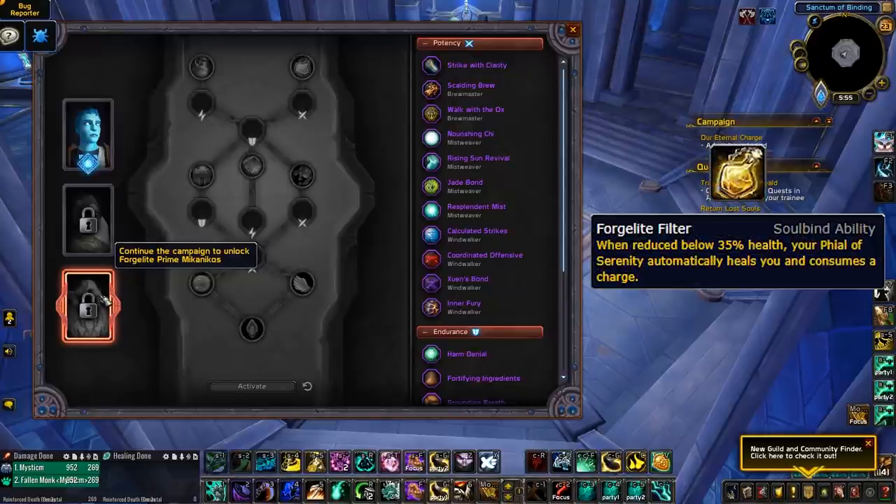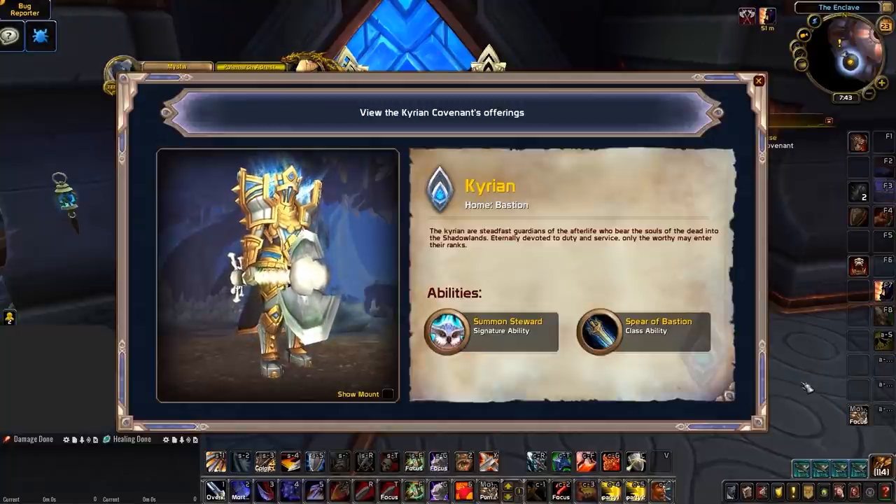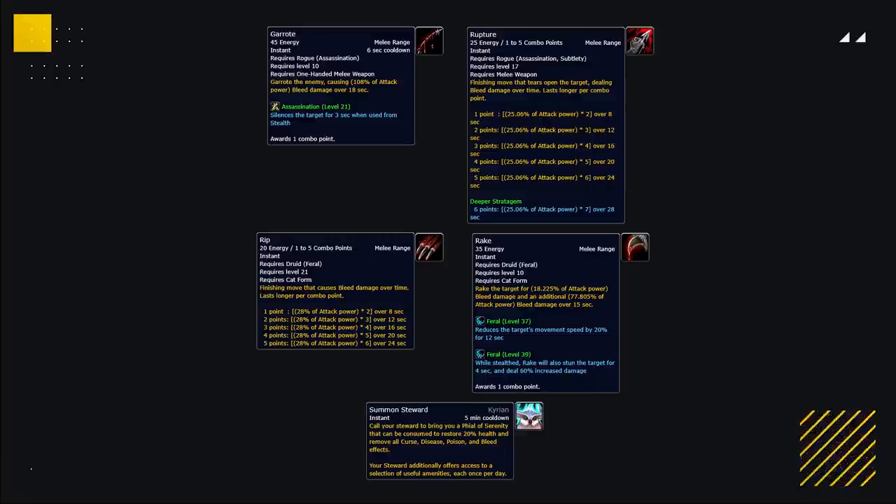And finally, we have Forge Light Filter, which simply causes your Vial to automatically proc and heal you whenever you're reduced below 35% health. This one is not really comparable in strength to the healing increase from Vial of Patience, so it would not be recommended in most cases. Which classes will benefit the most from picking the Kyrian as their Covenant and gaining access to Summon Steward? Well, without thinking twice, classes with low or no self-healing will definitely have the most to gain from this signature ability. Think Warriors and even Mages who lost Temporal Shield and Hunters who only have a heal on a long cooldown. These classes, which already have a decent defensive toolkit but lack strong self-healing, could rise to the top if they gain access to the strong and consistent self-healing provided by the Kyrian. Classes that also struggle when being trained by Rogues or Ferals could benefit from this, as it will help them alleviate the pressure from the bleed effects. Historically, Shamans have suffered when being trained by Rogues, as have Warlocks, although not to the same extent. Other Rogues and Ferals could also benefit from this to help them when being trained by themselves.